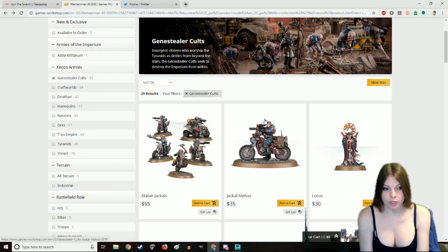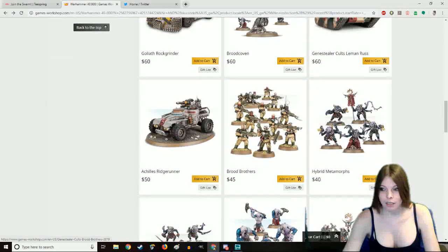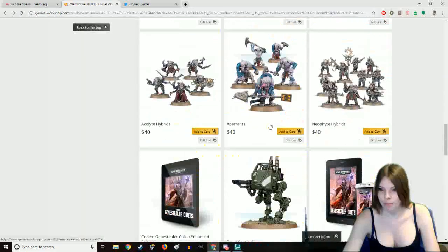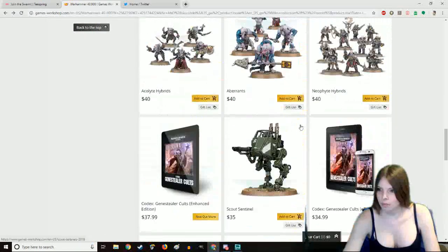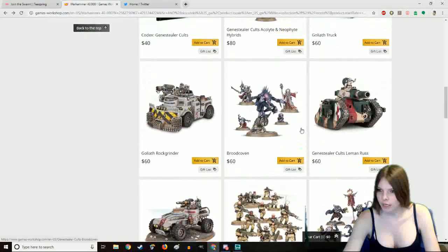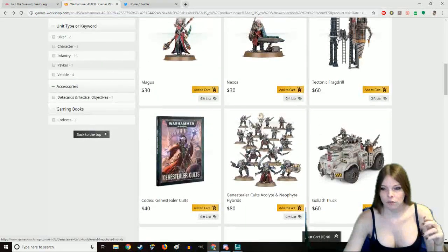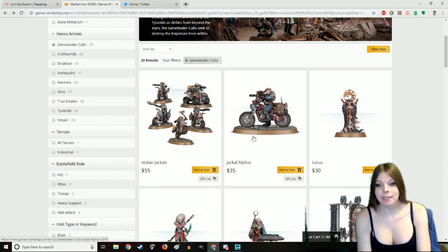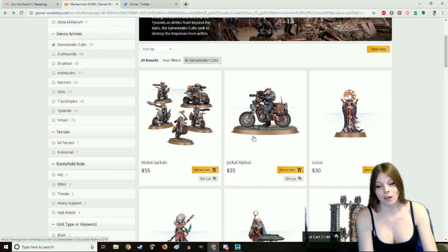Once they start doing this, they will start producing shock troops as well as pure-strain Gene Stealers. They'll even produce the leaders of the cult known as the Magus and the Primus. Once the cult has grown to a certain size, it'll start its uprising — attacking the planet and taking out key political figures, military leaders, as well as genuinely damaging the planet to the point where it is doing infighting on itself.